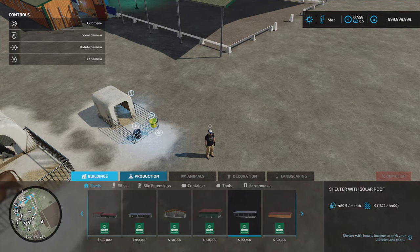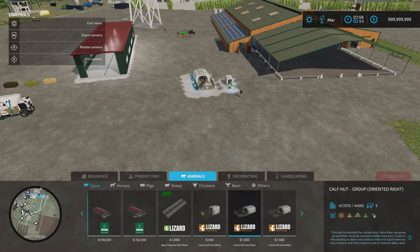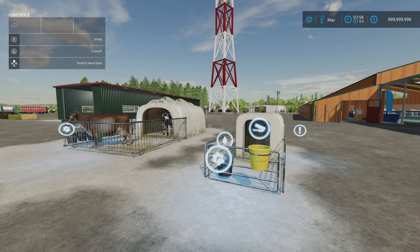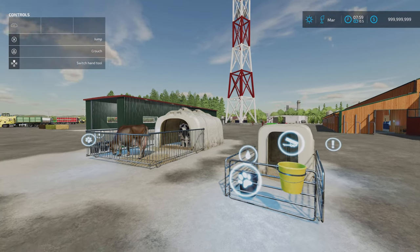There's no colour option on those — you get them just like that. If you want to do calves properly, you'll want to be on a compatible map. That's the Lizard Calf Hut by Mr. Hector.